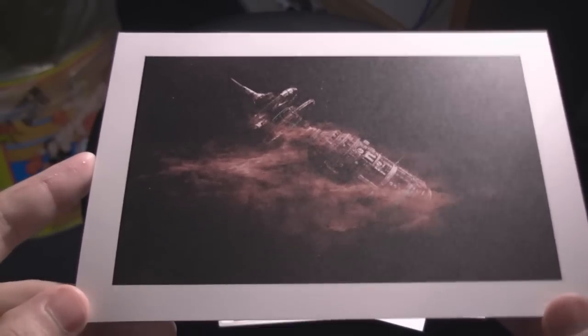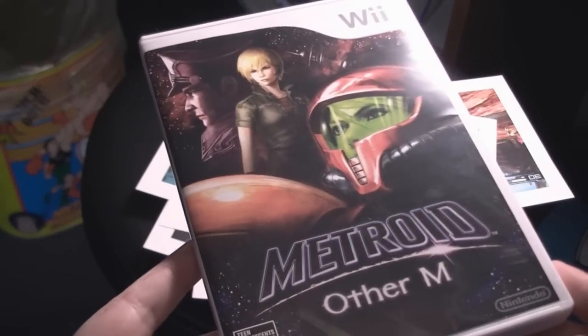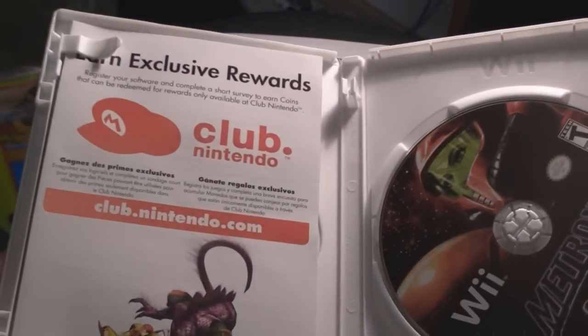And here we are — this is the final postcard. It's of the Bottle Ship. That's Bottle with an O. That will conclude this series of postcards. I'll show you guys the box art — some nice stuff on front. Open it up, and I can't show you my Club Nintendo stuff on the off chance that there's anything worth exchanging coins for, but there's the disc art and there's the back art.